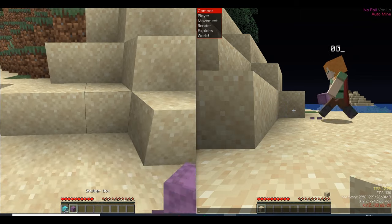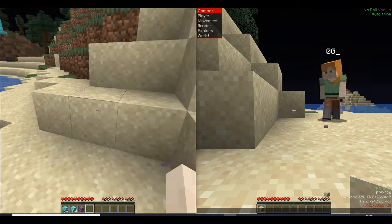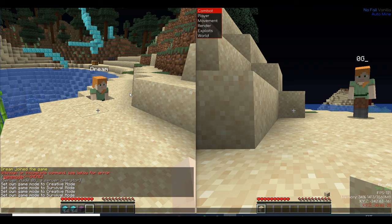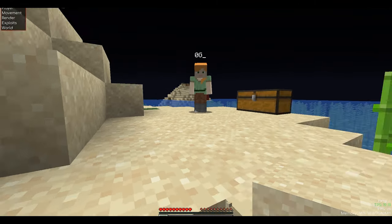Spam the one key back and forth, and just before the shulker box breaks you will eventually duplicate your items. As you guys can see I have duplicated my stuff. Let me show you guys how to do it without an alt.